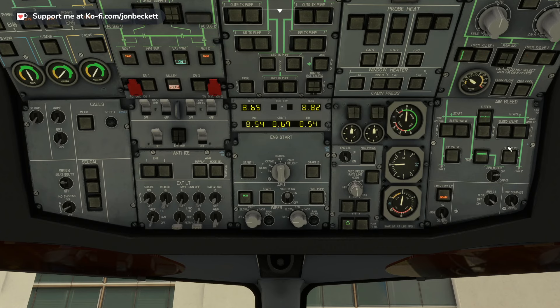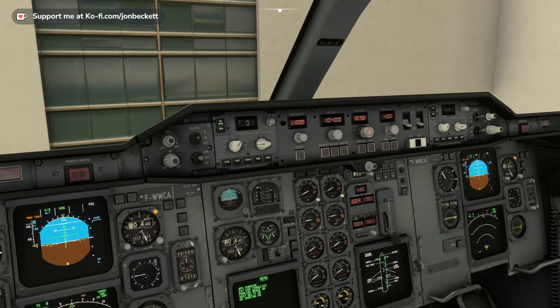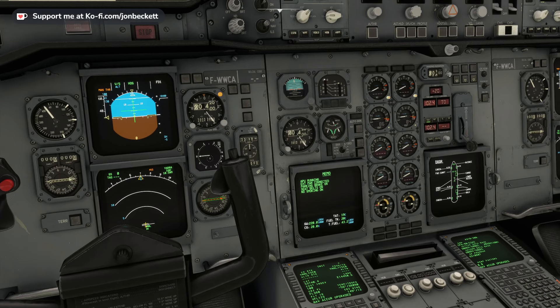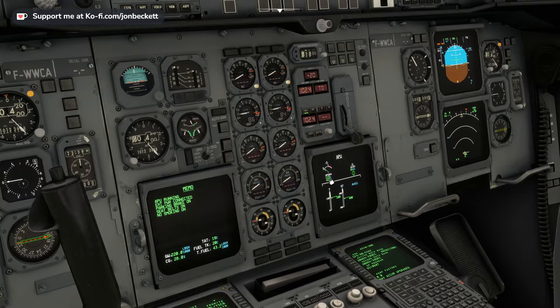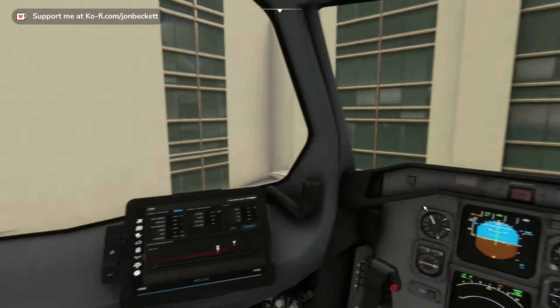APU bleed — we should be showing a vertical line, over here. We turn it on and it should open. That means the APU is now providing compressed air to start the engines. Down in the cockpit on the FGCP, we go and press the decision height button, set it to minus five. We calibrate the altimeters — I'm going to cheat and press B so they all configure to the local barometric pressure. We're going to set the landing field elevation — I think it's about 1,800 feet at Canberra. We check the ECAM APU — we know the APU is already running.